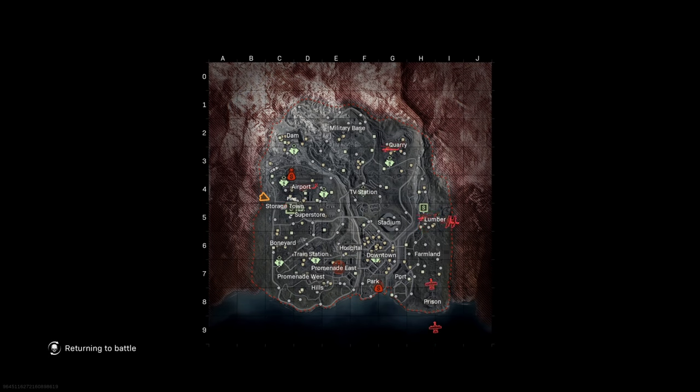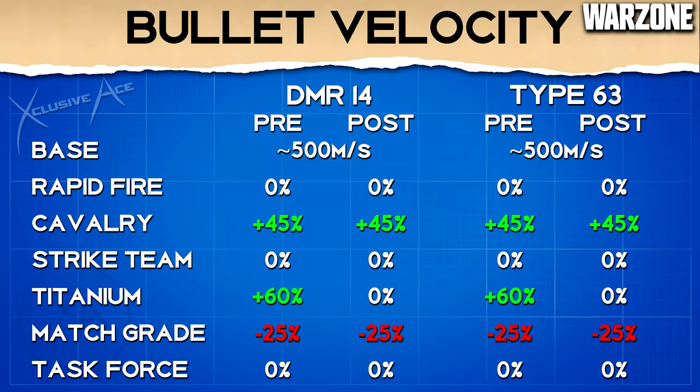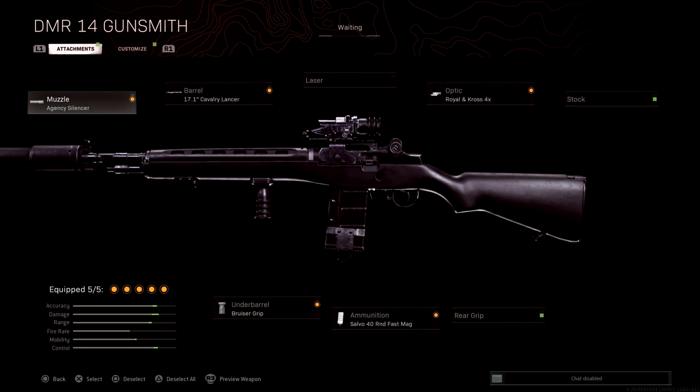Let's start with the semi-auto tactical rifles first, then we'll get into the burst since they handle the barrels a little bit differently when it comes to bullet velocity. With the Type 63 and DMR 14, the only thing that changed was the titanium barrel - the other barrels are still performing exactly the same. This means after this patch the only barrel boosting bullet velocity is the cavalry barrel for the DMR and the Type 63, and therefore this is the new barrel I'd recommend. The cavalry barrel doesn't boost your rate of fire potential unlike several other barrels, so if you're planning to use these guns in more close quarters situations then go with titanium or another barrel that boosts rate of fire, but outside of that definitely go with the cavalry barrel for maximum bullet velocity.